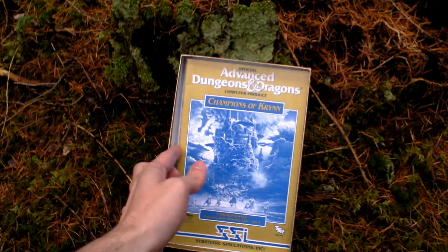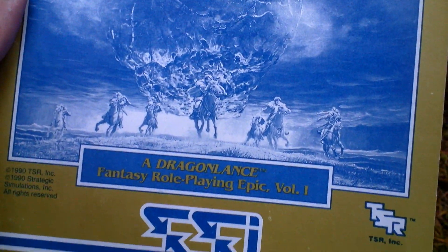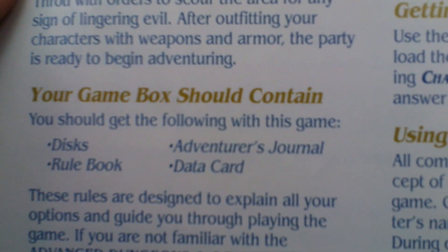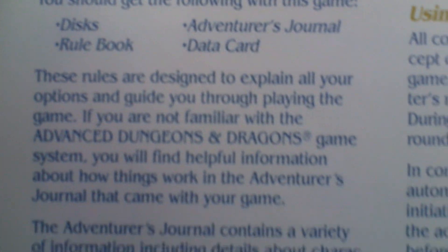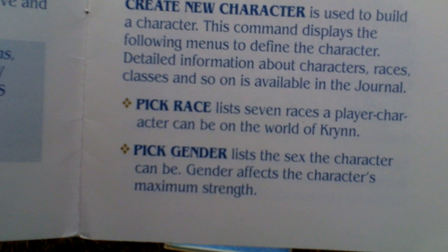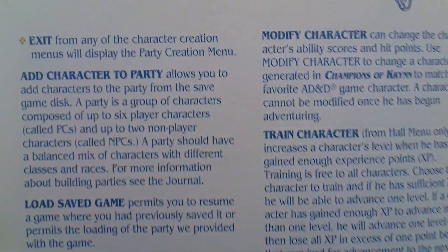Next we have the rulebook. It's not written on the cover that it's a rulebook, but it is. Here's the table of contents. This game box should contain a list of its contents — it was such a good habit that disappeared. It includes basic tips for playing, so people who are not much into AD&D rules could just read this book and start a game outright.